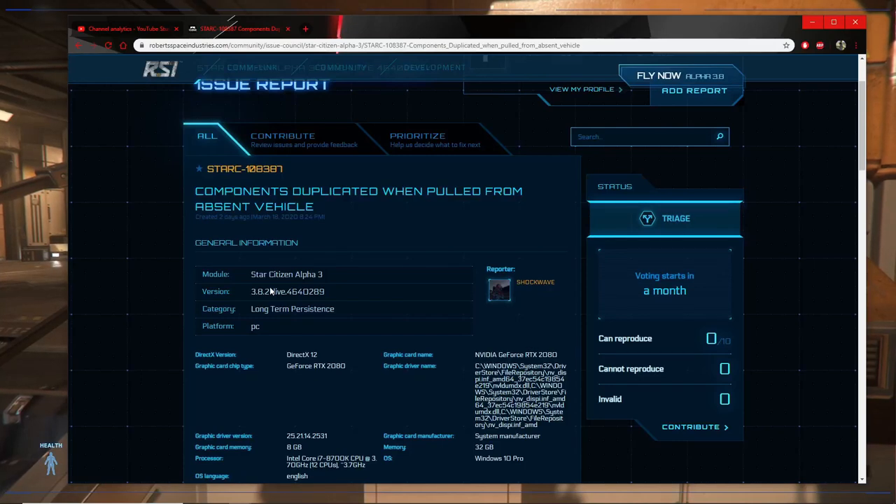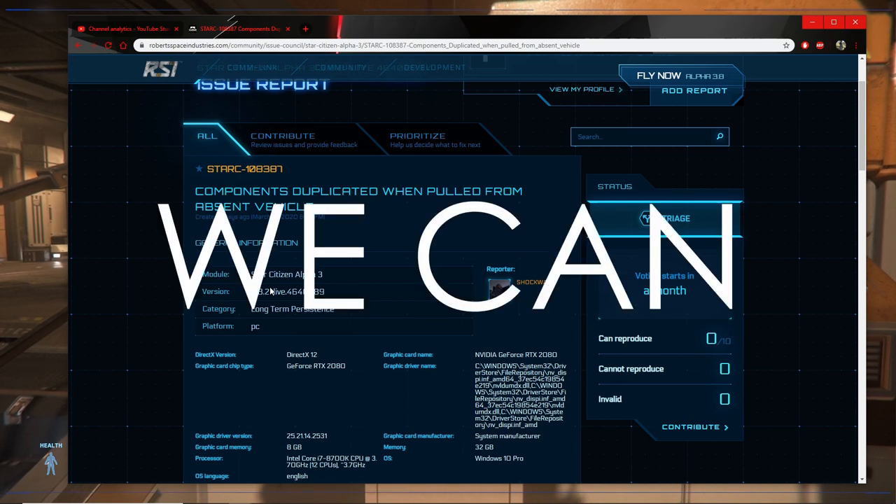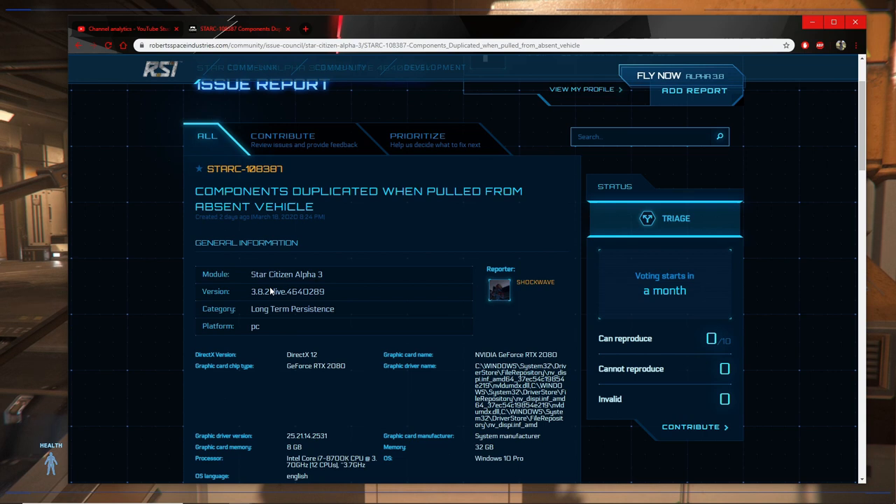Hey guys, it's your boy Fiscon here with another video on the Issue Council. Today is going to be interesting if we can reproduce it. Components duplicated when pulled from absent vehicle is today's issue.